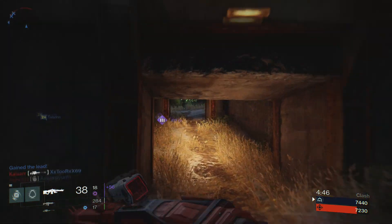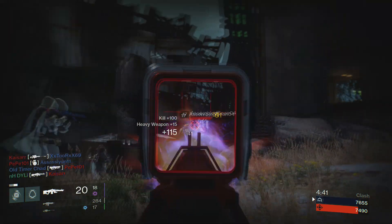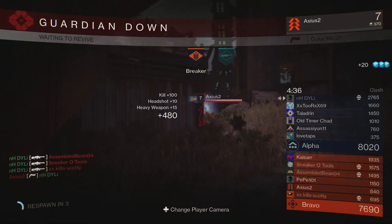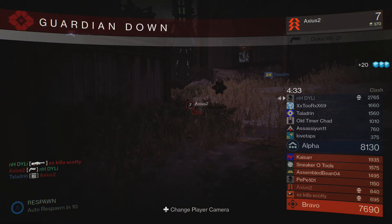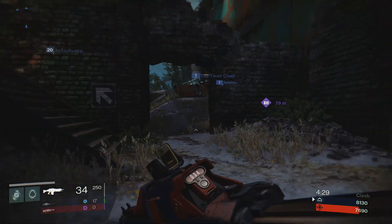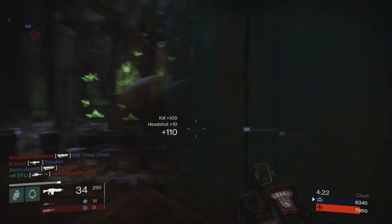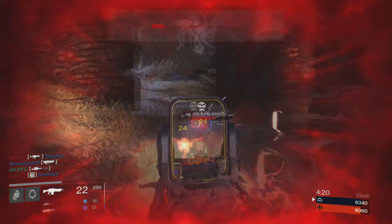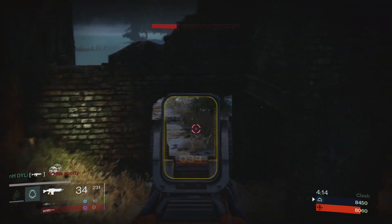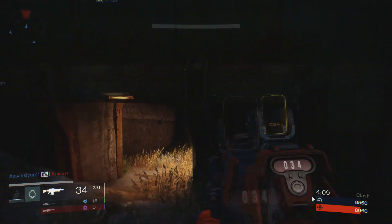Hey guys, this is Dylan from Noobhood and today I'm going to bring you an in-depth video of the best classes to use in Destiny. Before I kick this off, 90 to 80 percent of your kills and skill will be in your guns. If you're playing a strike against fire enemies, use solar guns; void enemies, use void guns; arc enemies, use arc guns — it just helps you succeed and makes the game easier.